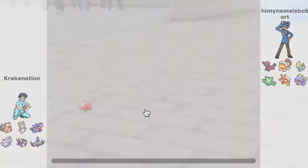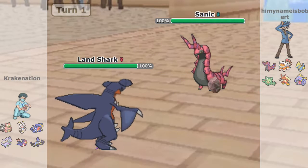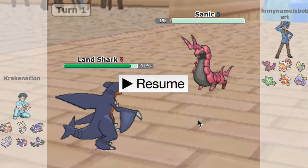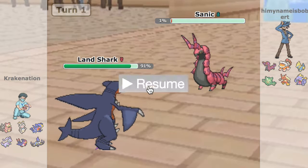I decided to lead Garchomp as he leads Scallopede. I am a Life Orb Garchomp, but I'm also running Stone Edge just in case it's a lead matchup. He does actually set up Toxic Spikes, and I click Stone Edge — he's Sash. I'm really worried about Endeavor here more than anything. I was really hell-bent on clicking Stealth Rocks in case of Endeavor. I realized in hindsight that was kind of a mistake — I should have just killed this.